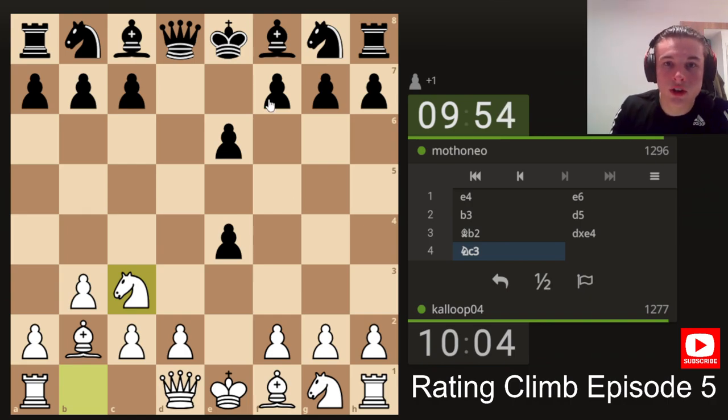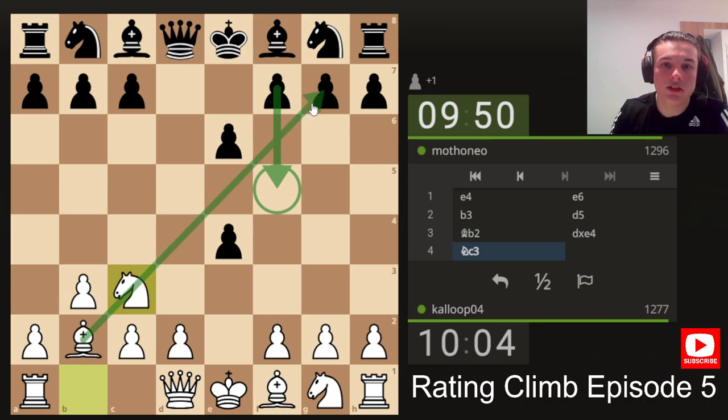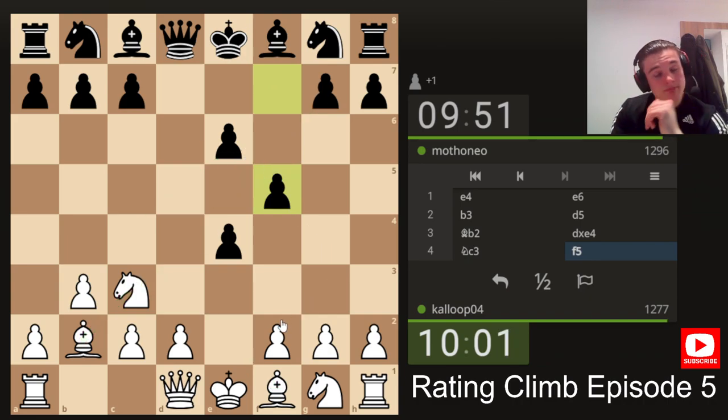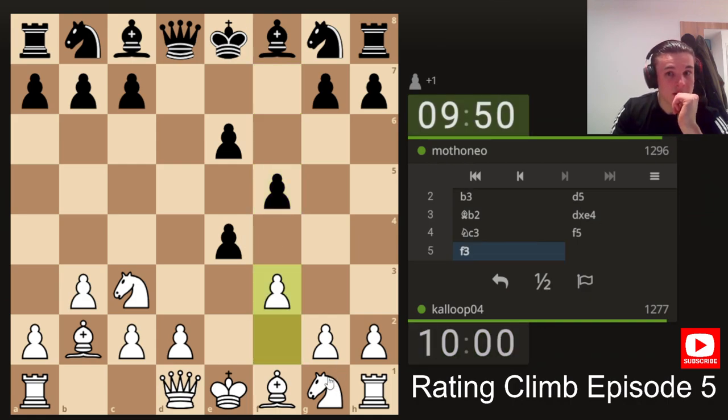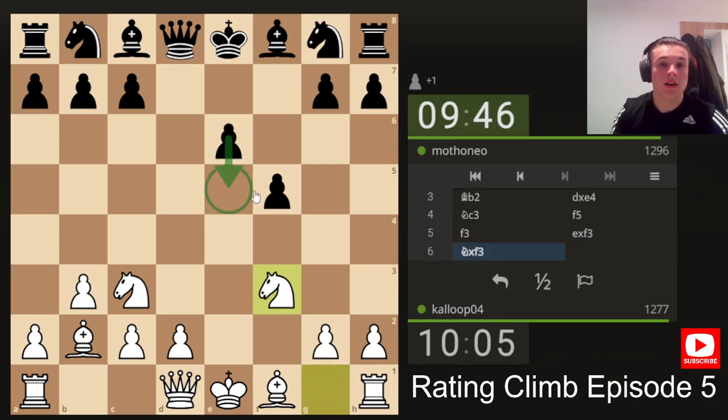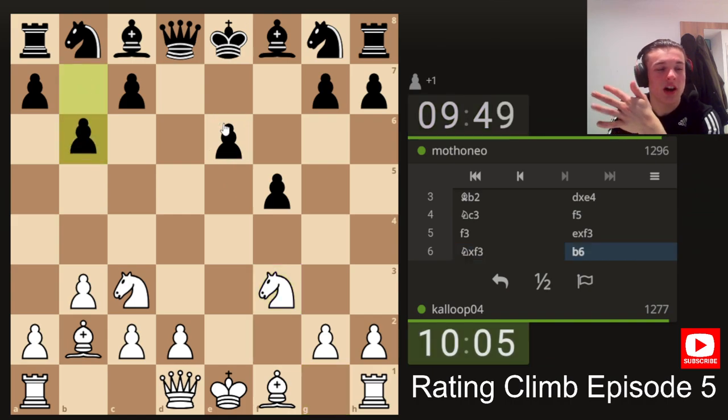Let's see how our opponent responds. If he goes f5, it's just incredibly weakening, especially for the long diagonal and a lot of the light squares — the bishop can come out to c4 to target e6. He plays it, and obviously we now can't win this pawn back, but what we can do is go f3 and try to gambit the pawn entirely. With our knight on f3, it'll control the e5 square and he won't be able to push, meaning this pawn is kind of a backwards pawn.